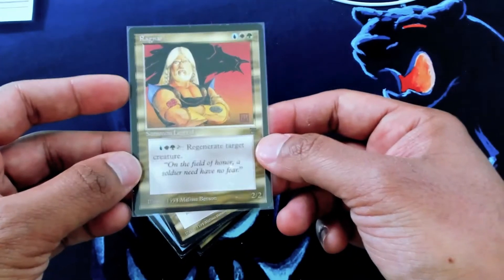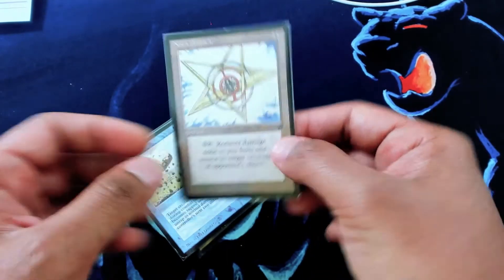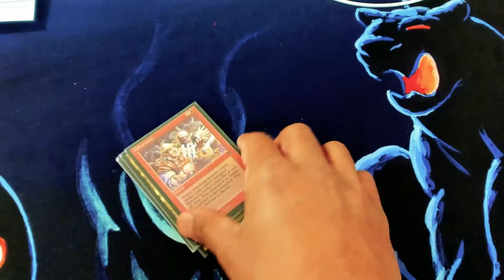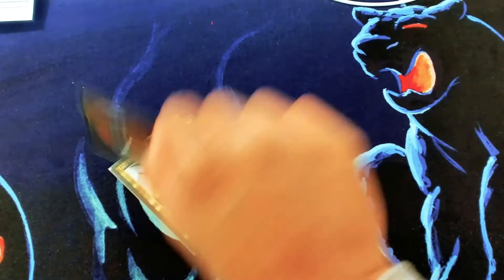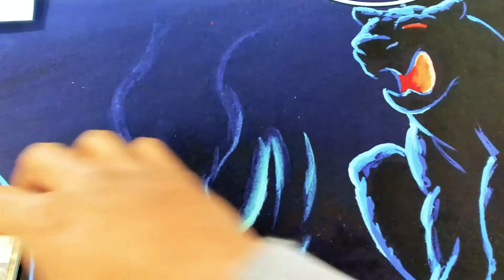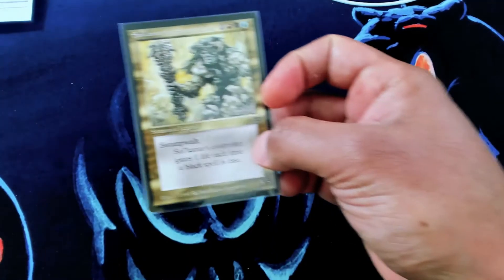Both of these Ragnars. Really nice Nova Pentacle. Another Telekinesis — we have a bunch of those. Disharmony. Look at all these Legends. Two left in this stack. Got a Ramses Overlands — we just added this to the buy list. And then same with the Sulcanar the Swamp King.